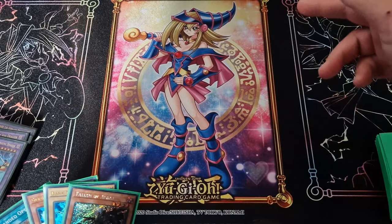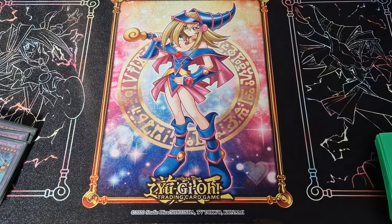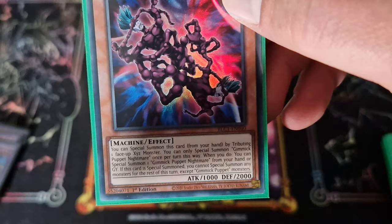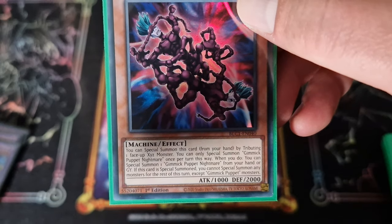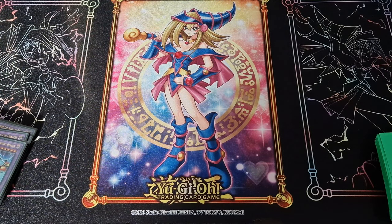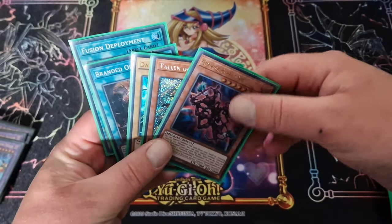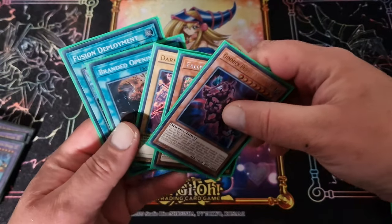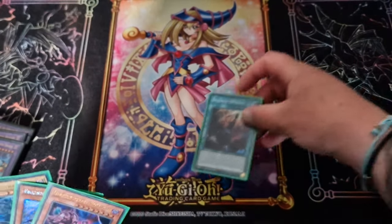You sanctify and they're not going to be able to special summon, because Gimmick Puppet clearly states: if this card is special summoned, you cannot special summon any monsters for the rest of the turn except Gimmick Puppet monsters. So all they can do is normal summon. We've got two ways to get into it — you can do Fusion Deployment, normal Albaz, then go to Grand Guignol and send the Gimmick Puppet that way, but that way you won't get your Dragoon.